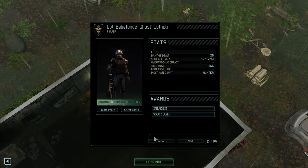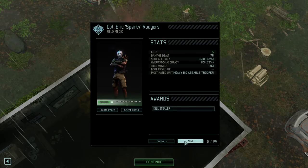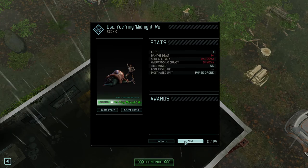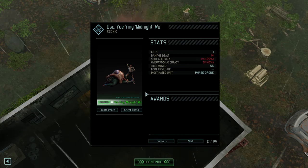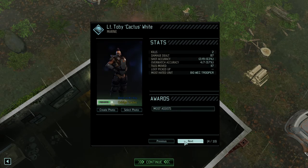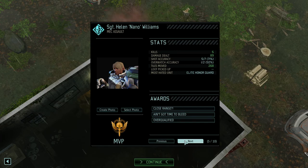Jesus, that was a tough one. We only lost one soldier, but it was a pretty important one — our Lieutenant Mystic. Alright, so Ghost was obviously sneakiest. Sparky — 5 kills, 76 damage.